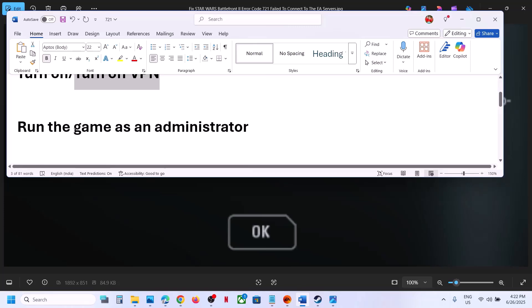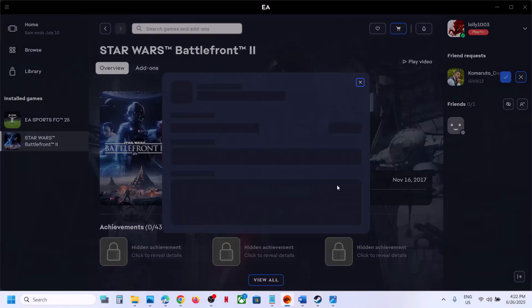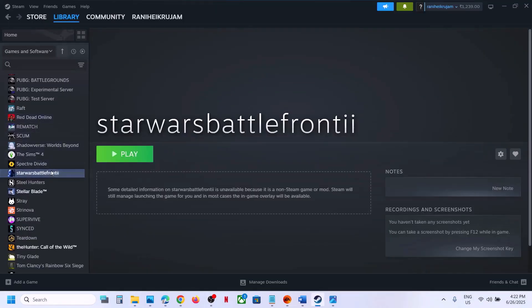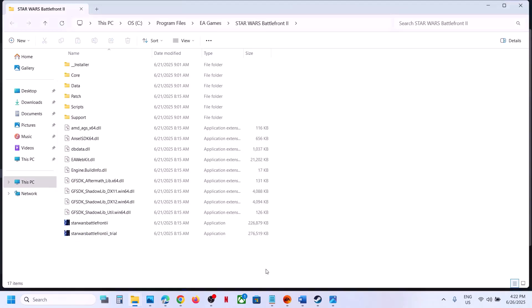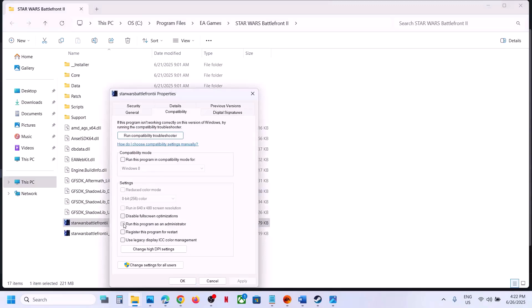The next step is to run the game as an administrator. Go to Steam or the EA app, wherever you have the game, and go to the game installation folder. On Steam, right-click the game, select Manage, then Browse Local Files. Once in the installation folder, right-click the game EXE file, select Properties, go to the Compatibility tab, check 'Run this program as an administrator', hit Apply and click OK.